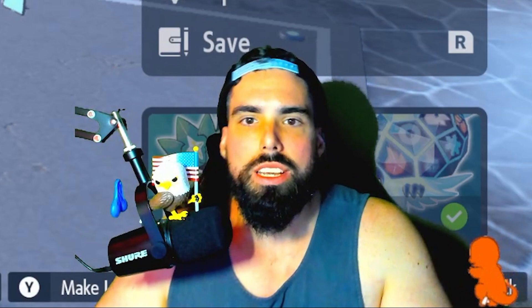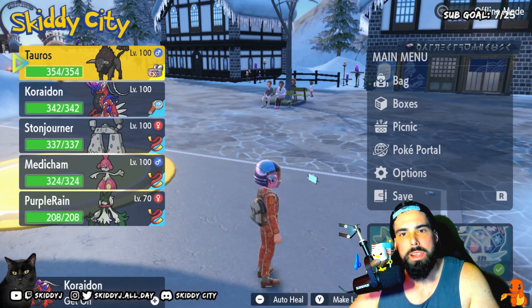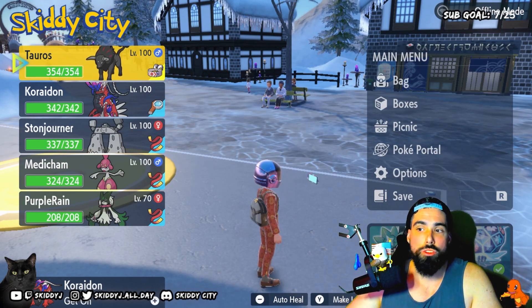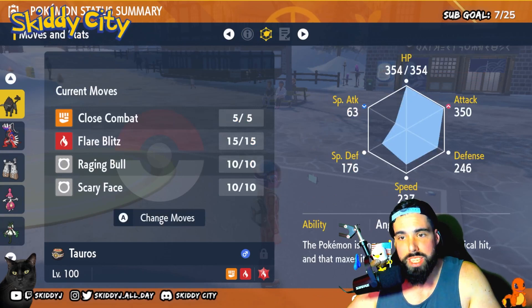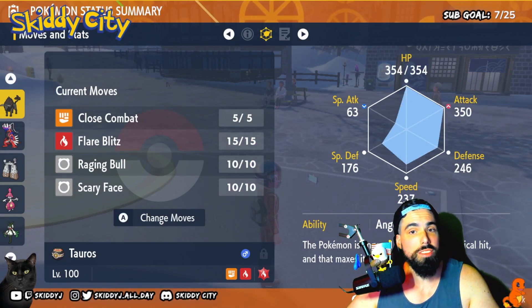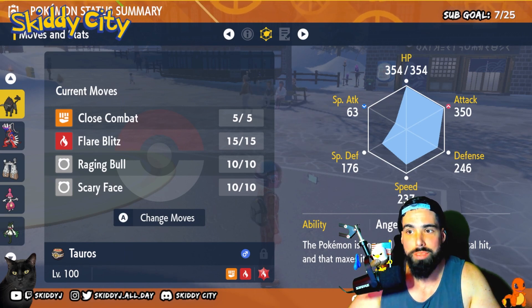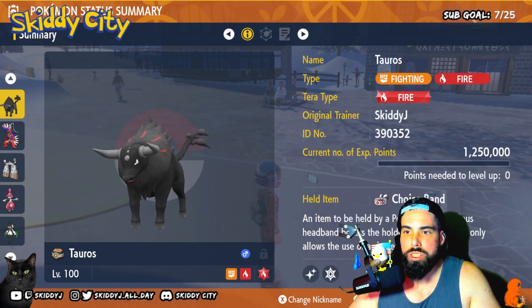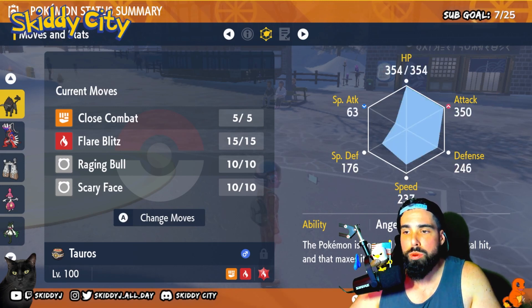I feel the need — the need for speed. So this time we're looking at a different flavor. I'm thinking Blaze Tauros, Anger Point ability, Choice Band held item. The move to get the kill is going to be Flare Blitz, so that's most likely going to kamikaze the Tauros — you've got to get the job done or it'll screw everything up. Max Attack, max HP EVs just for support and survivability.